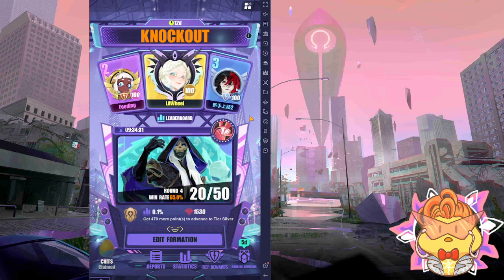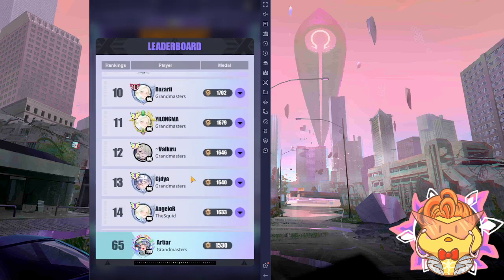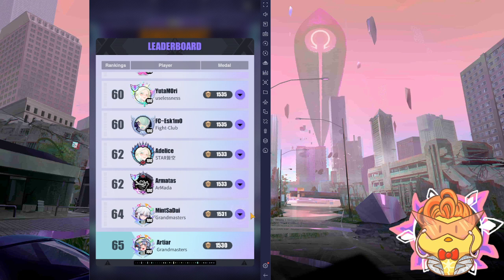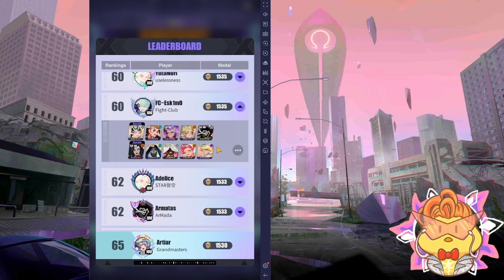I don't know if you guys already know this, but I decided to share it. So if you come to the leaderboard and scroll down, you can check their team. Let's say I click on Min — I can see their main team. But I don't have Lucy, so I don't want to copy this team. I'll go find another player who has all the espers I have.